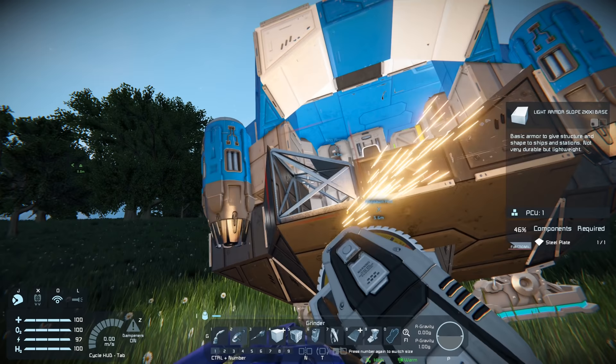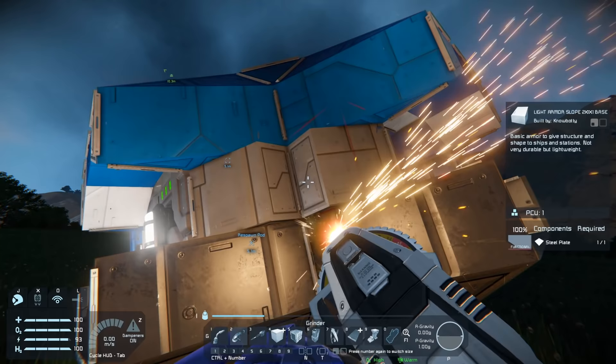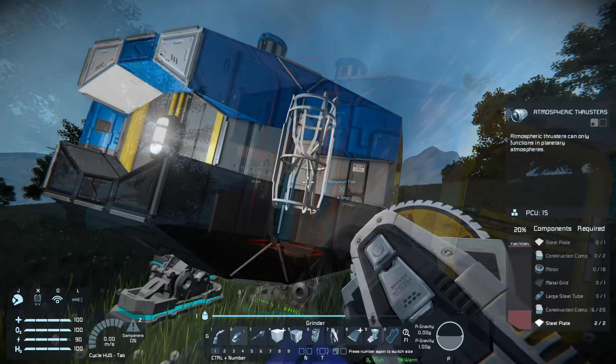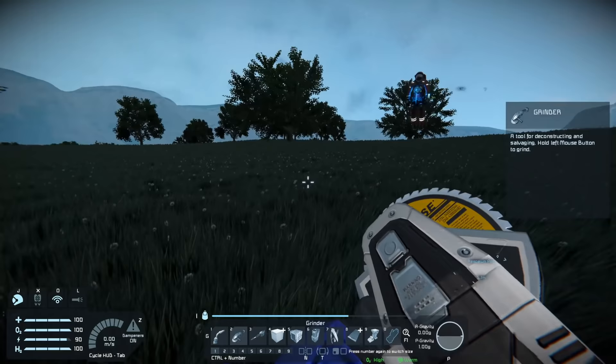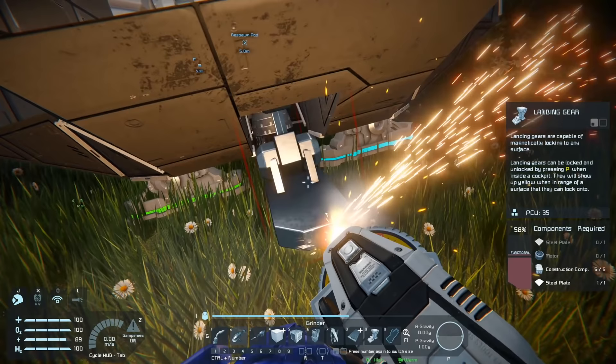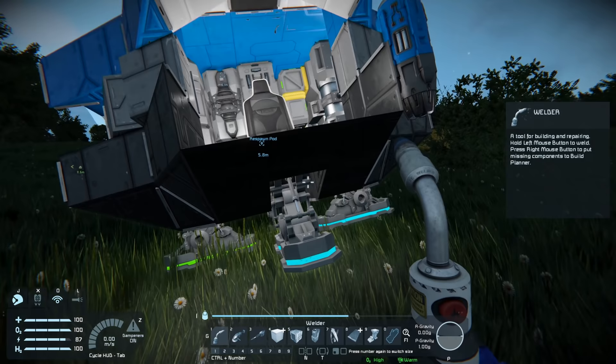I'm gonna take a couple of light armor blocks down to get some steel plates, and I'm also gonna grind down a couple of atmospheric thrusters - three of them - so we've only got one facing toward the ground. That should be enough for this small ship. We're basically gonna repurpose those into what we need. The first thing we're gonna do is create a remote control. We need to take this landing gear and grind it down past functional - as you see it changes the way it looks. All we have to do is weld it back up and we've unlocked the ability to do remote controls.